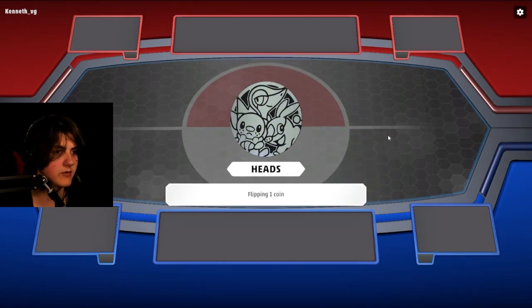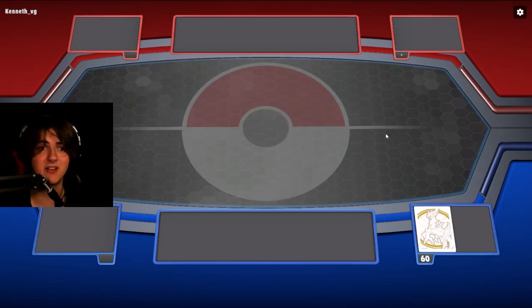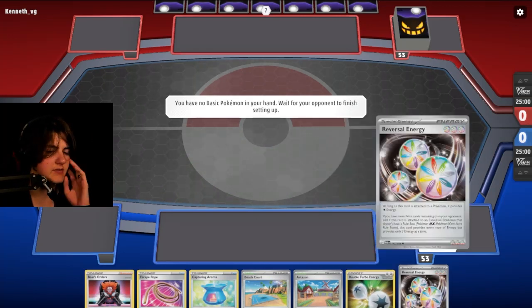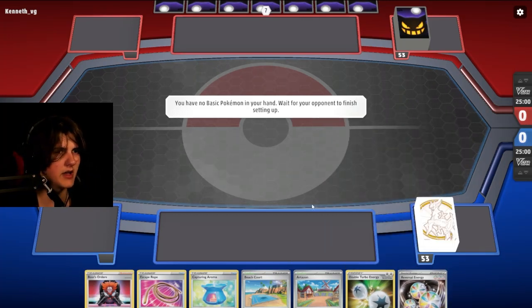Let's see how it goes. I don't know if we want to go first or second in this deck, so I'll just say first. This deck has no basic energies in it, so we're going to be relying on double turbo energy and reversal energy. We have a lot of different cards that are a lot of different types. It kind of looks like a mess, but I promise it works.